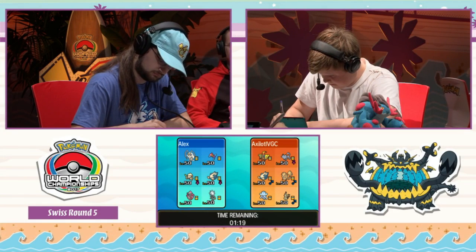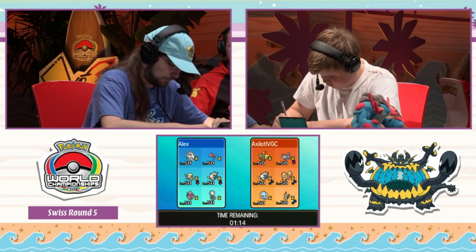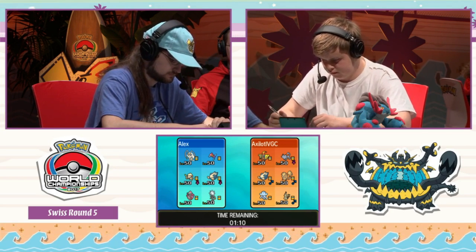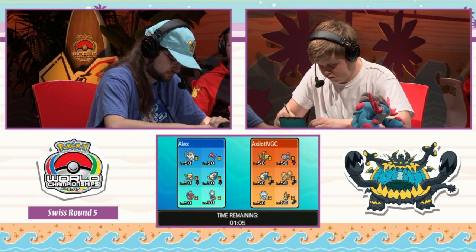Here we are at team preview between Jamie Boyt and Nils Dunlop. Nils is running Tapu Koko, Purgent in its Alolan form, Snorlax, Arcanine, Nylego, and Mimikyu. Jamie on the left has Pheromosa, Porygon-Z, Smeargle, Snorlax, Zeraora, and Tapu Lele.